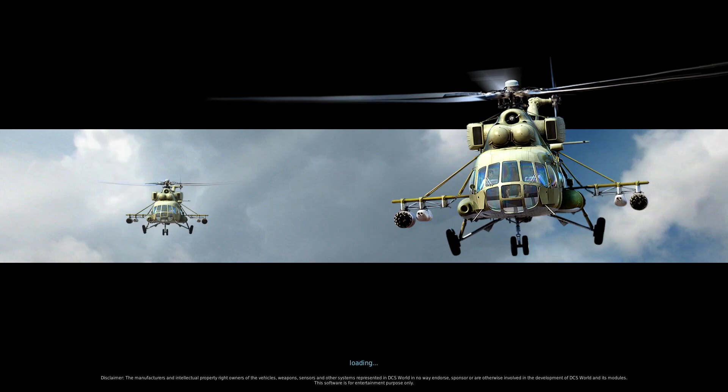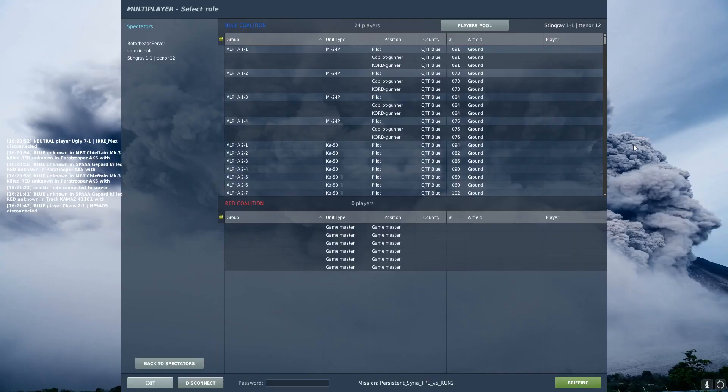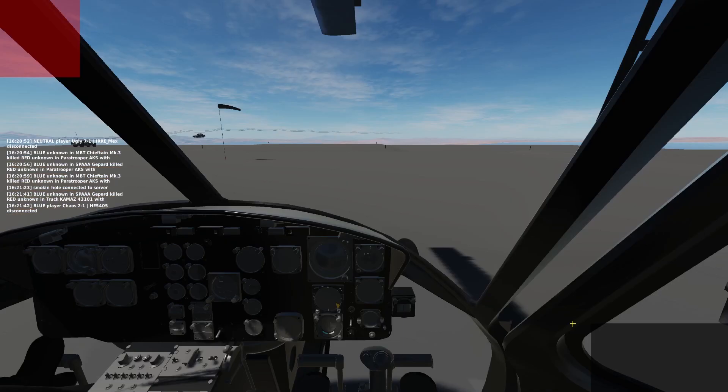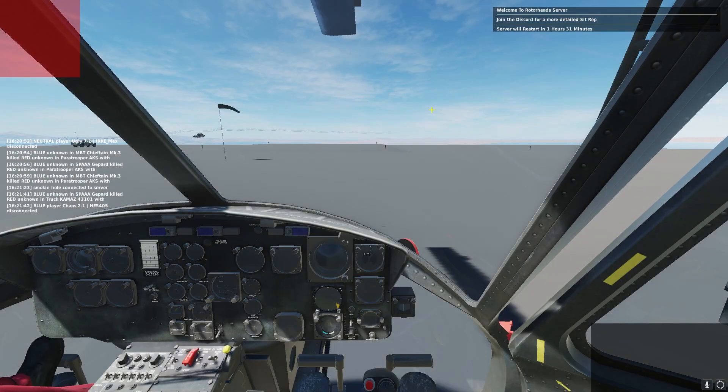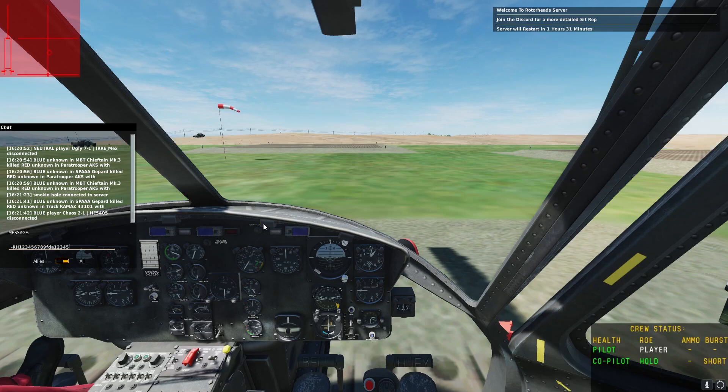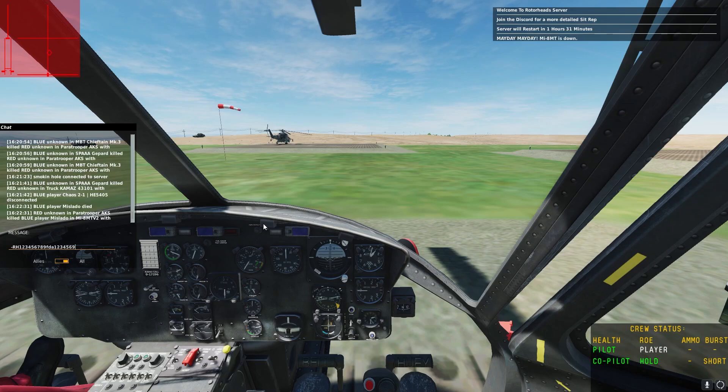If you have SRS installed, it should automatically connect to the server IP. Once you are in, you want to select any alpha slot and spawn. Once in your aircraft, open the in-game chat by pressing Shift plus Tab and enter the code that you received from the bot. Make sure that you enter the whole code and that there are no spaces before, in between, or after the code — otherwise you'll get kicked out of the server after 5 minutes. To confirm that your code was accepted, the in-game chat should reply with a confirmation.